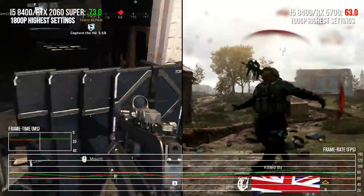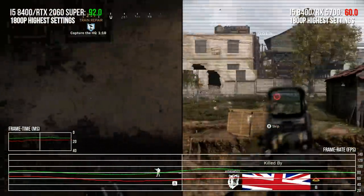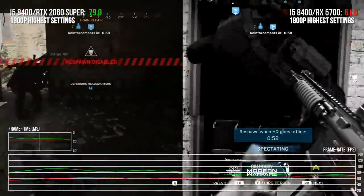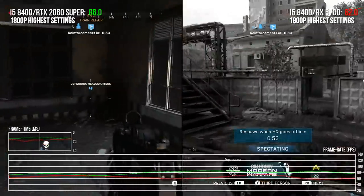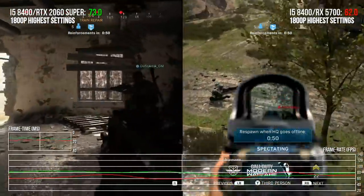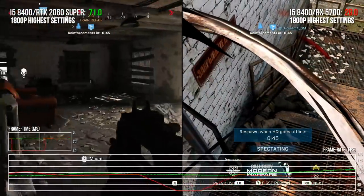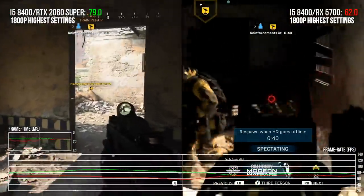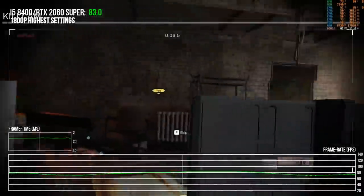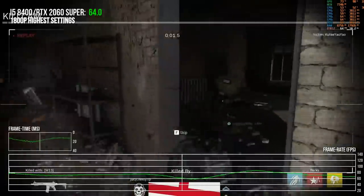I was surprised that this was even Direct3D 12 at all. Here we are playing a Call of Duty game, which have historically always been Direct3D 11 ever since basically Call of Duty Advanced Warfare - or even Ghosts before that, which had DX11 for its tessellation usage. But one thing to remember is that this is the new Call of Duty engine, the latest refined version that's supposed to span into the next generation. So the fact that it is DX12 is obviously very welcome.